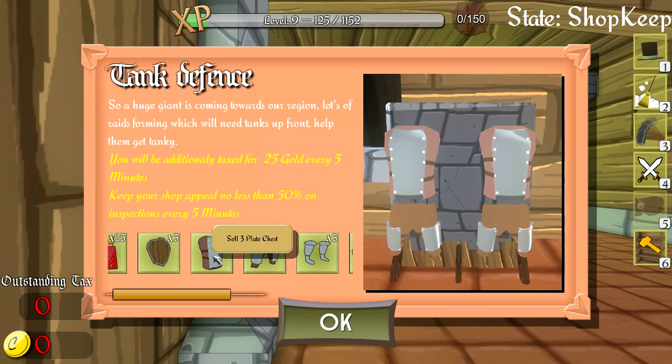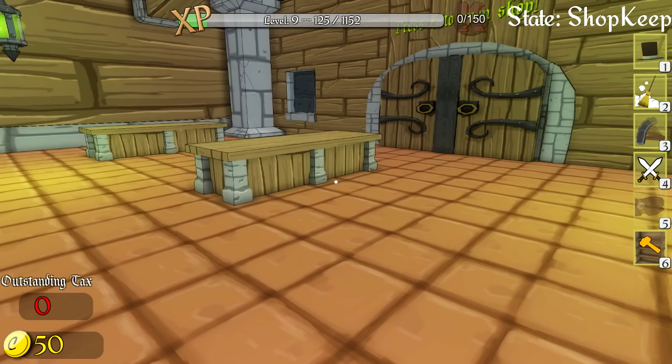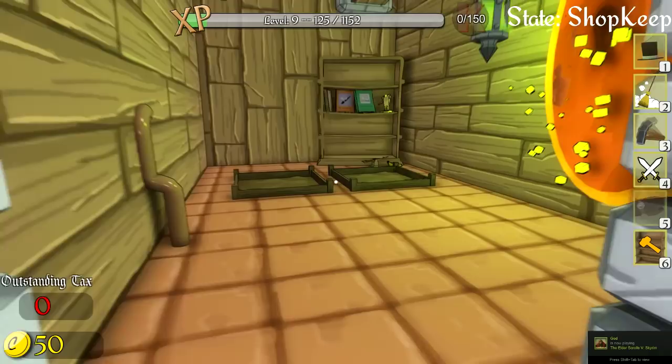Okay, we sell 25 health potions, three buckle shields, three plate chests, three plate pants, three plate boots, three helmets, and three studded gloves. 25 gold every five minutes, attack rate, keep shop appeal at almost 50 percent every five minutes. Easy enough, starting off with 50. I can't build anything yet - I want to actually be able to do things.